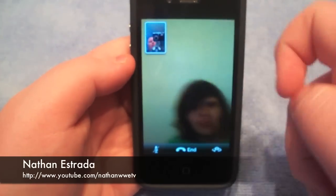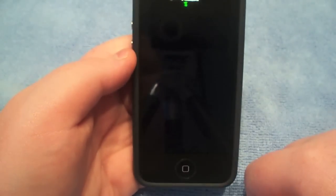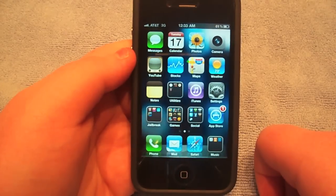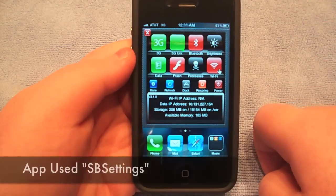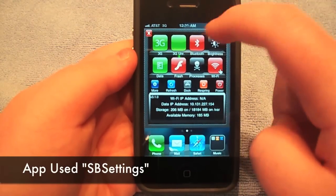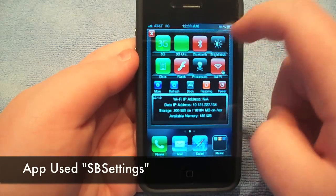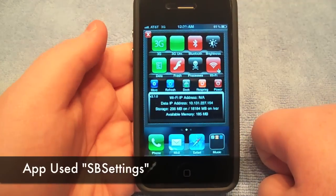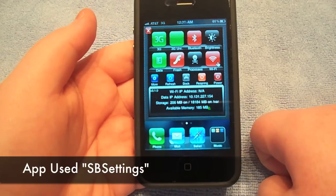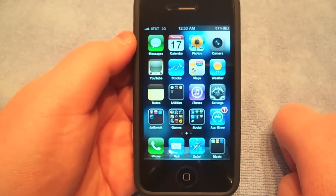Big shout out to NathanWWE there. Links are in the description down below. Bye bye Nathan. There's also a 3G Unrestrictor toggle in your SBSettings so you can turn it on and off. So if I didn't want to receive FaceTime calls over 3G — say, to save battery — just flip that off and those calls would not work.